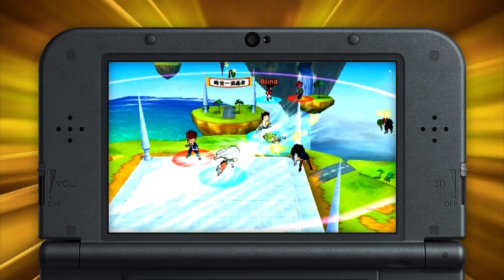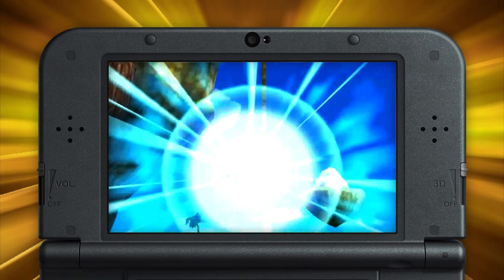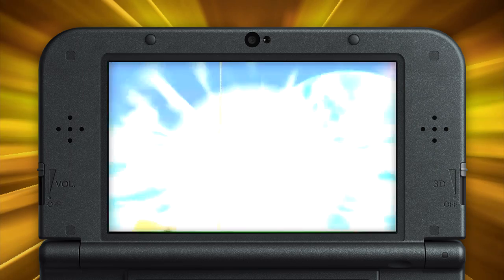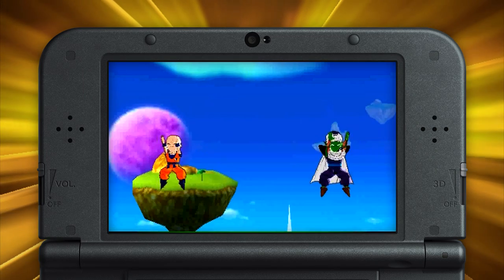Aside from offering a tactical advantage in battle, the Fusion Dance is a fun and often hilarious way to see what happens when you combine two classic characters. Ever wondered what would happen if Nappa and Raditz performed the Fusion Dance? Introducing Natitz. These different combinations number in the hundreds, so get out there and start experimenting.